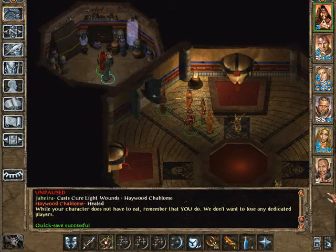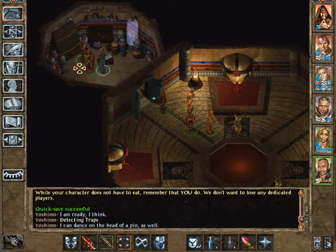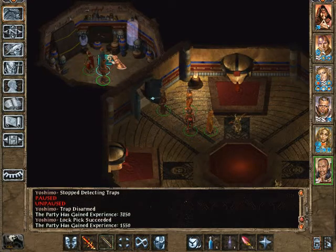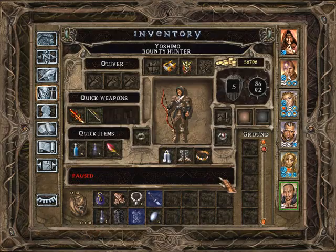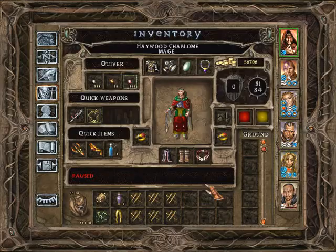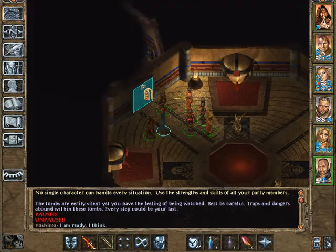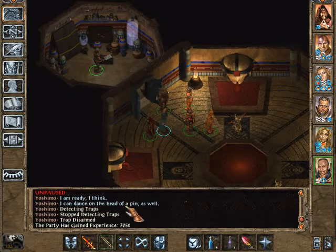What do we have here? This may be trapped. I think I can dance on the head of a pin as well. It is trapped. Yoshimo can find traps. Let's try that again - he was not wearing his armor. Let's see whether he can find traps while wearing that armor, or whether it disables his thief abilities. It works - it does not disable his thief abilities.